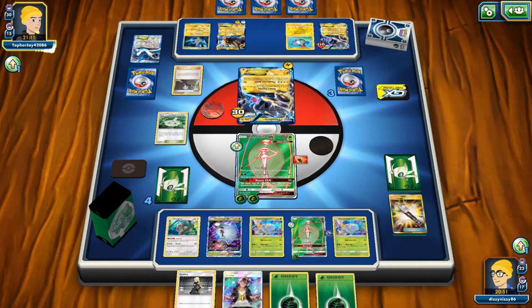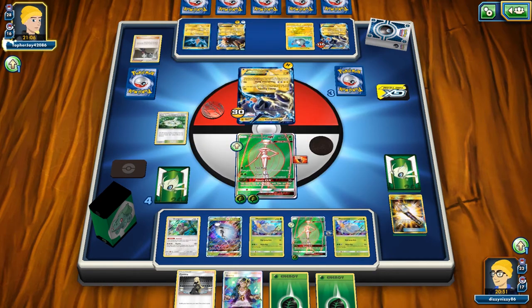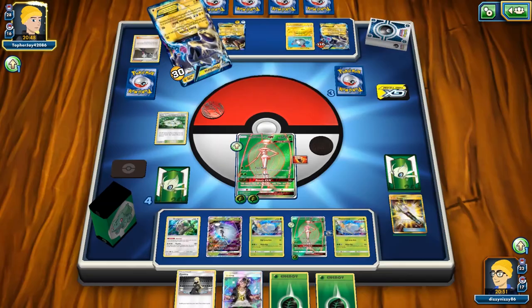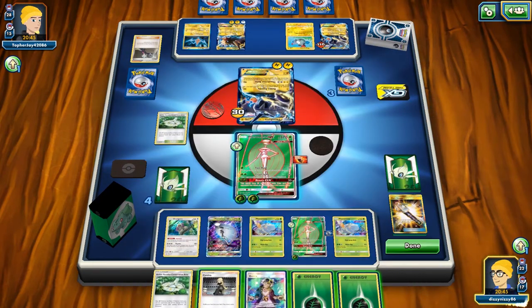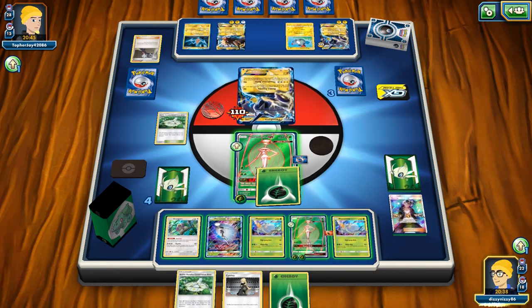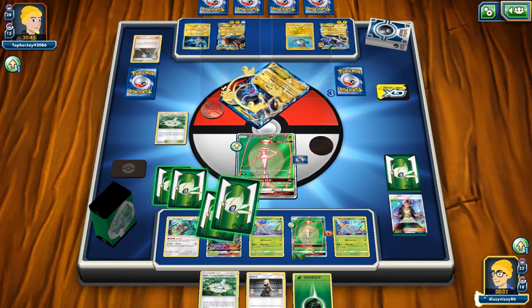They play Steven, which is like an old-school Volkner — they get a supporter and an energy, grabbing Volkner and a Lightning Energy. I know they'll eventually get the Dual Brains Magnezone up to play two supporters per turn, which is a little scary. We knock out the Thundurus, cleaning up the damage, and we're finally ahead in this match.